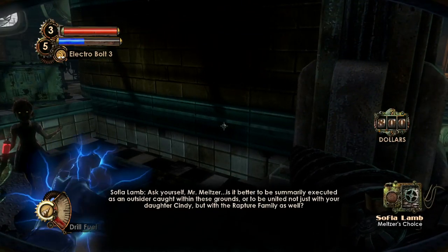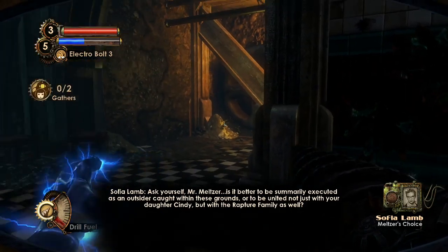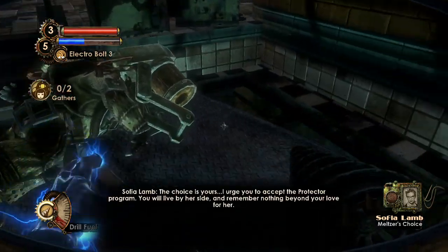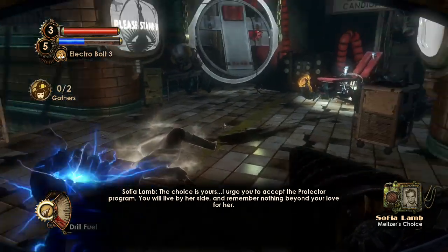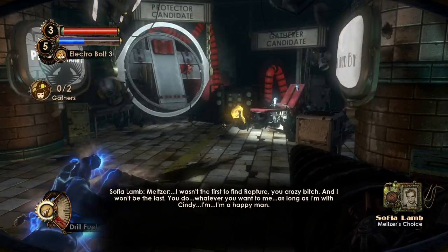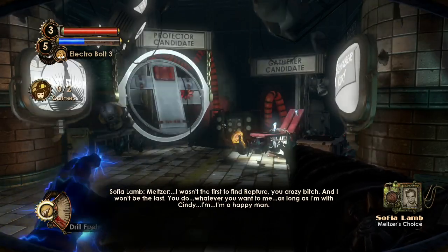Audio diary 'Meltzer's Choice': 'Ask yourself, Mr. Meltzer — is it better to be summarily executed as an outsider caught within these grounds, or to be united not just with your daughter Cindy, but with the Rapture family as well? The choice is yours. I urge you to accept the Protector Program. You will live by her side and remember nothing beyond your love for her.' — 'I wasn't the first to find Rapture, you crazy… and I won't be the last. Do whatever you want to me, as long as I'm with Cindy, I'm a happy man.'